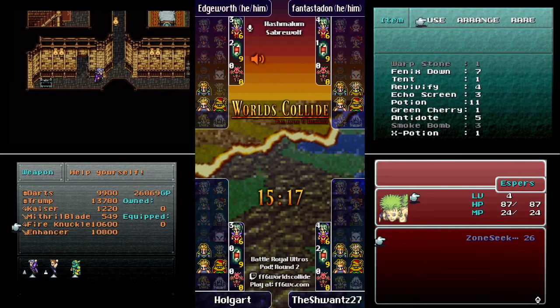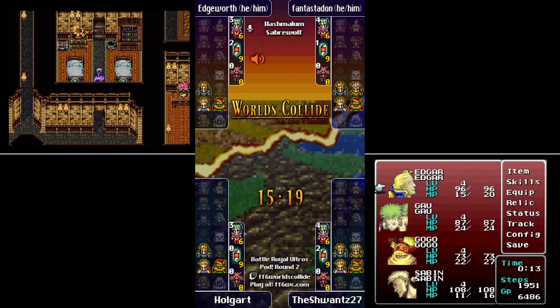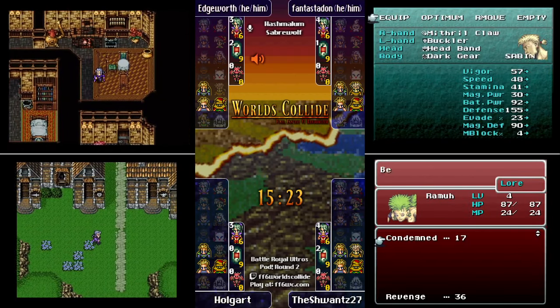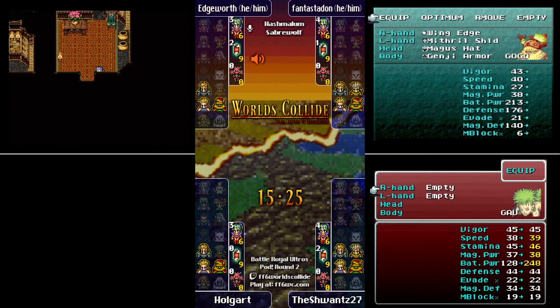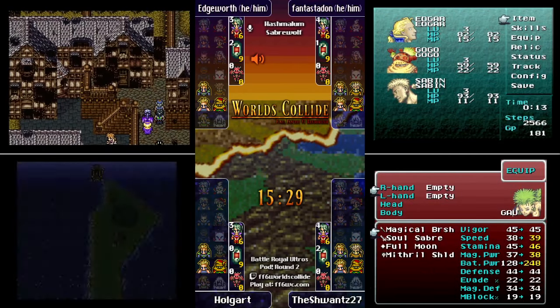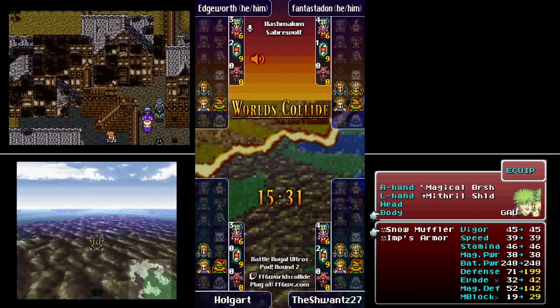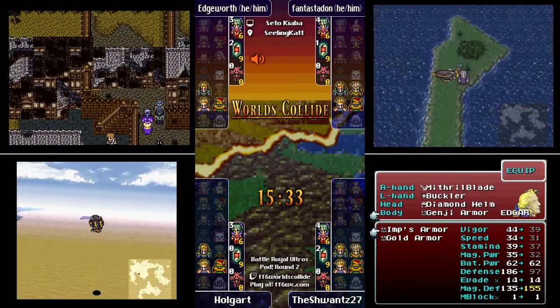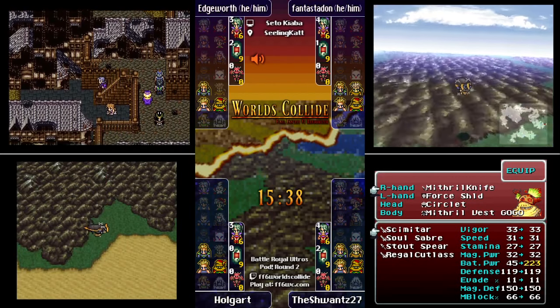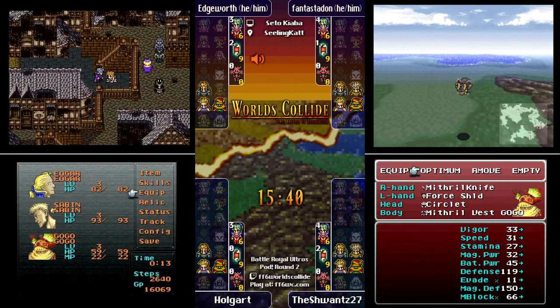Schwantz is doing the Gau check but he has four characters in his party. Oh — Grand Train! We have Grand Train as one of the Lore abilities. That's a really powerful non-elemental damaging spell.